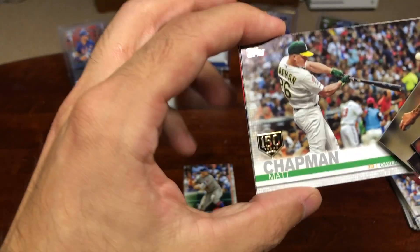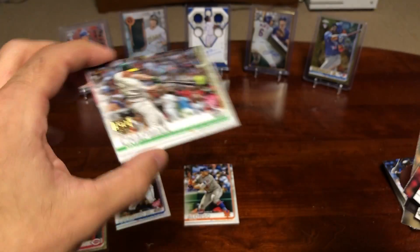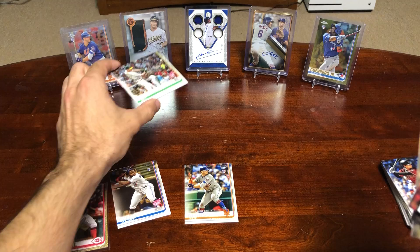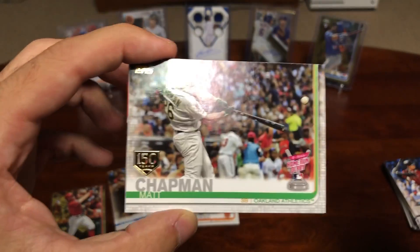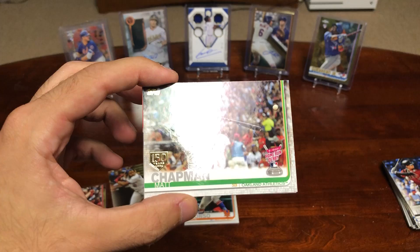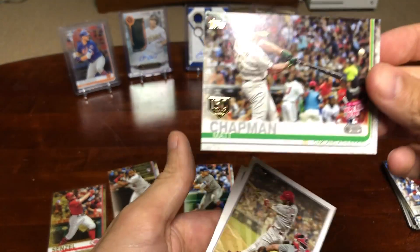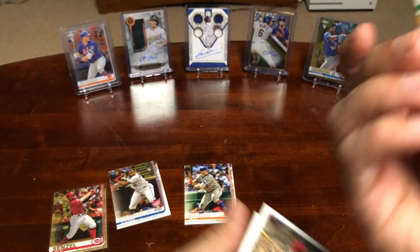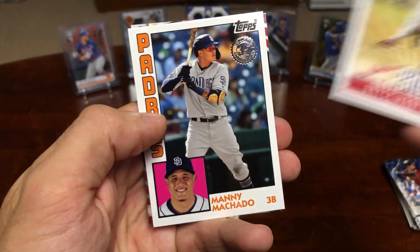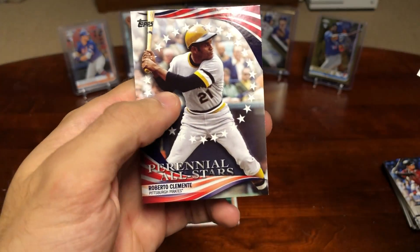And, to the inserts — Matt Chapman 150-year card, that's nice. As you can see, I pulled a Chapman Relic Auto in my last video from Topps Triple Thread, which is a sweet pull — that's definitely one of my best cards now. Matt Chapman Gold. Bryce Harper, Manny Machado insert, and Roberto Clemente.